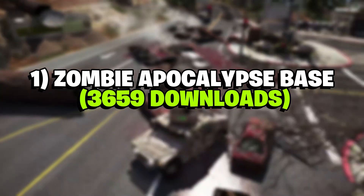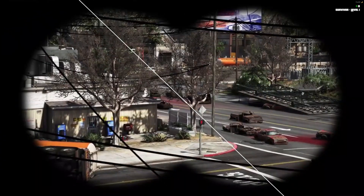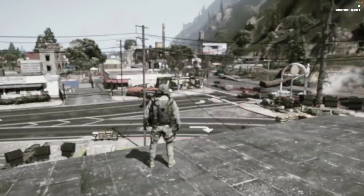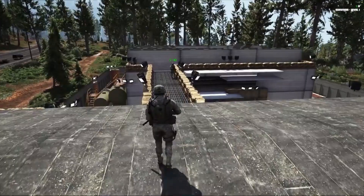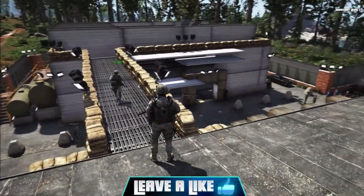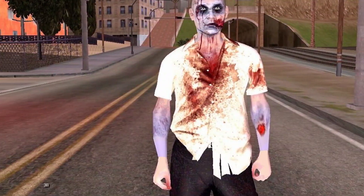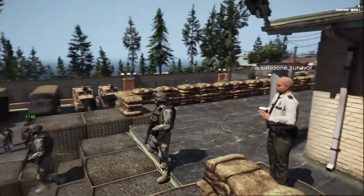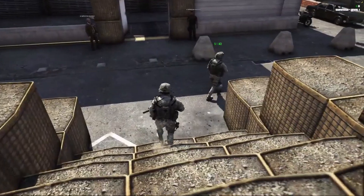Number 1: Zombie Apocalypse Base, 3659 Downloads. This popular mod introduces a post-apocalyptic setting, transforming the environment into a zombie-infested wasteland and creating a new gameplay experience for players looking for a different challenge. Players must navigate through a city overrun by hordes of zombies, utilizing a base as their sanctuary against the undead threat. The base is a heavily fortified location that serves as a safe haven where players can rest, regroup, and prepare for their next missions.